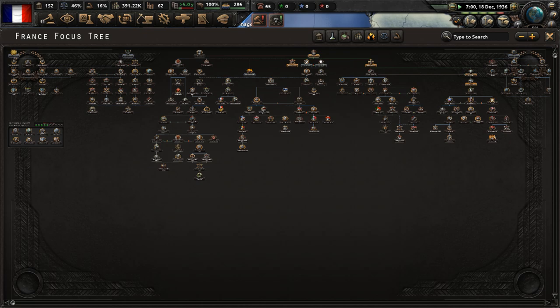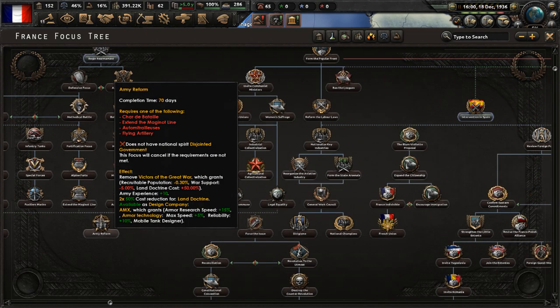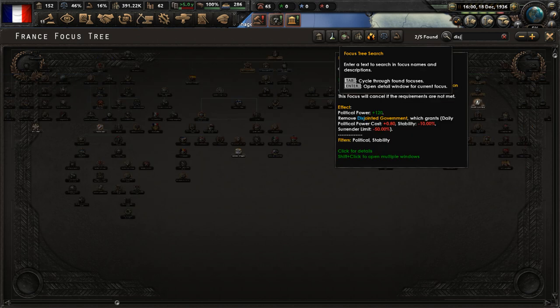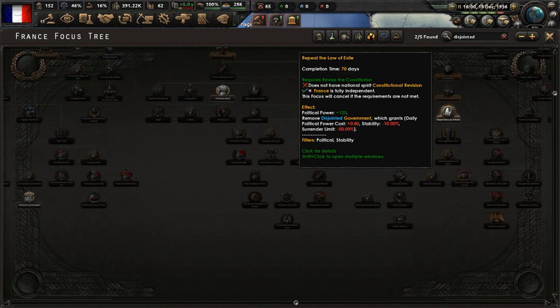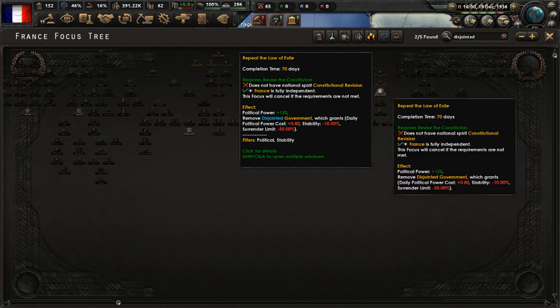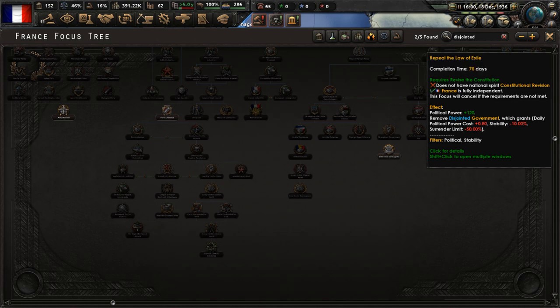In the focus tree, I want to get rid of that 'Victors of the Great War' national spirit so badly. We also need to get rid of 'Disjointed Government' - we need to repeal the law of exile to accomplish that. So let's go ahead and complete 'Victors of the Great War' then begin rearmament. The 20-year armistice Marshal Foch predicted in 1919 is rapidly coming to an end, and the world is looking increasingly likely to erupt into war. We must be ready.